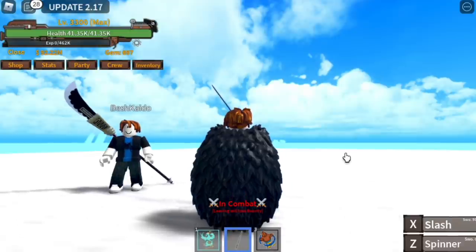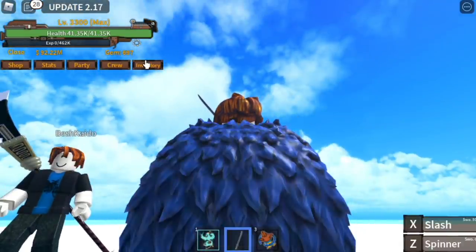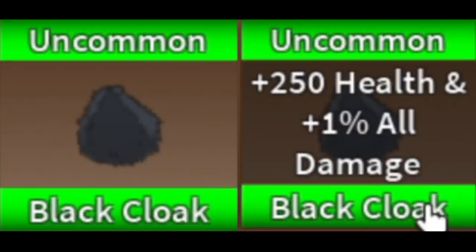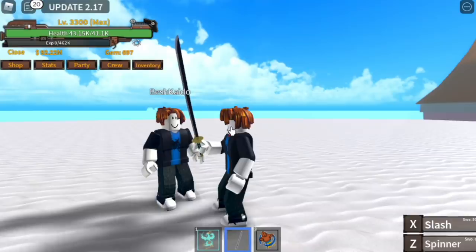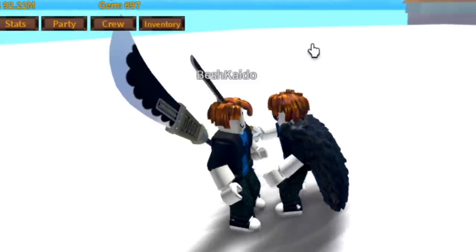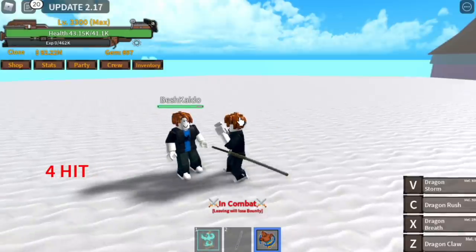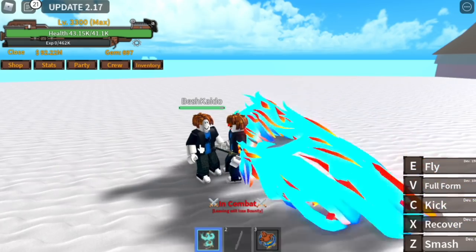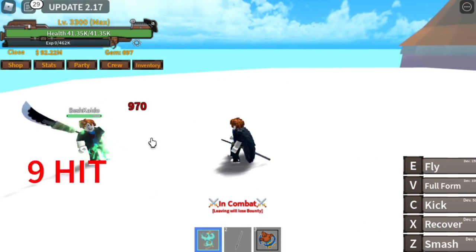For our next accessory, we have the Black Coat. There are four colors: black, blue, green, and red. All have the same stats, so we'll showcase just one color. It gives plus 250 health and plus 1% all damage. The health increased by 250, and for sword damage, 2,050 became 2,070. When we say all damage, it means fruit, melee, or sword — fruit damage went from 5,760 to 5,820.